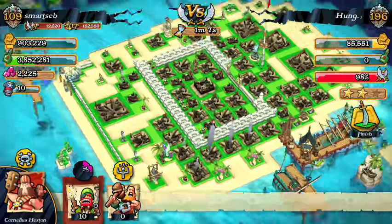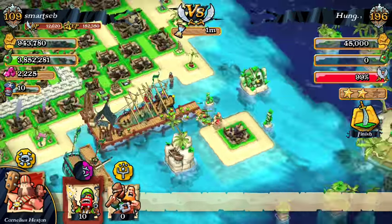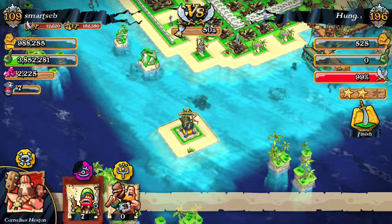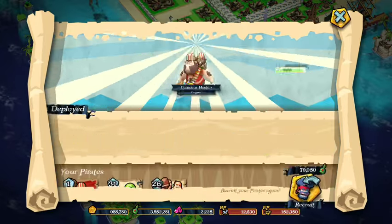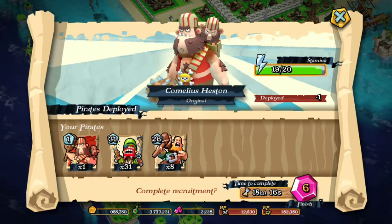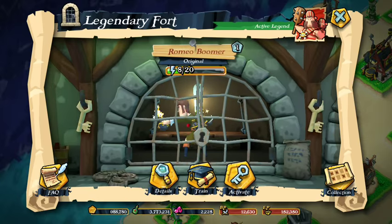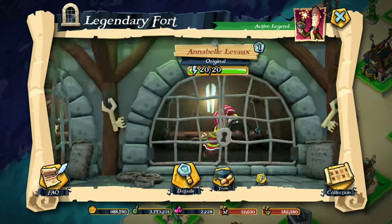Okay, that was a pretty easy one. Let's head to the base. I didn't use the special ability — I forgot to use it. But I see now: when you activate a legendary pirate, it locks the other one. So that's pretty cool.